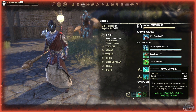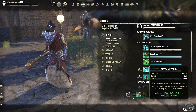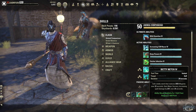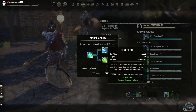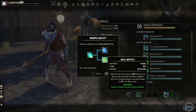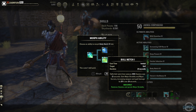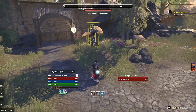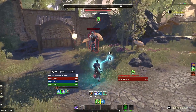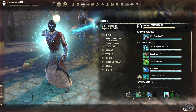Betty Netch is our next one — I do believe this one is going to be used a lot by every Warden because it restores magic over time and increases spell damage for about 22 seconds when maxed out. Having more sustain and extra spell damage is generally going to be a good thing. The morphs are Blue Betty and Bull Netch — if you are stamina you get Bull Netch, and if you are magic you get Blue Betty. It just summons and then you see the little blue line, which is how you know you're getting your resources.